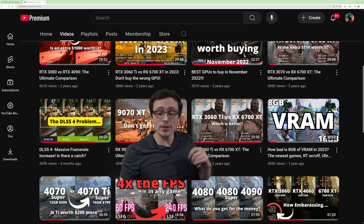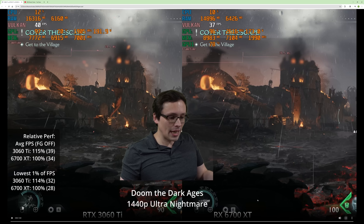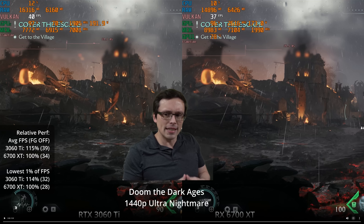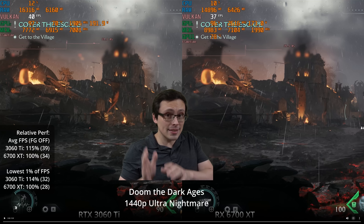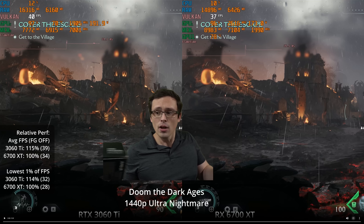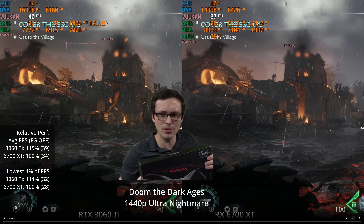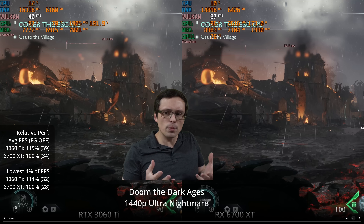The 3060 Ti came with a better upscaler with DLSS and higher ray tracing performance, which is going to be really interesting as we look at Doom: The Dark Ages. This is a game I've been testing because it's a recent release, but also particularly interesting in that it's one of the very few games where ray tracing is mandatory — you can't play it without ray tracing hardware. That said, it's designed around console hardware hitting at least a 60 FPS lock on platforms like PS5 or Series X, which have AMD hardware. The GPU inside is actually a bit less powerful than the 6700 XT — more like a 6700 non-XT — so we're looking at hardware that's a bit more powerful than the console targets.